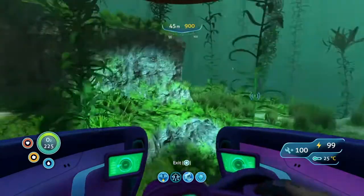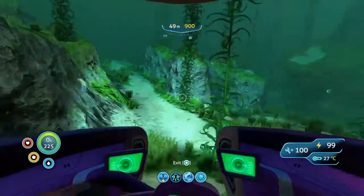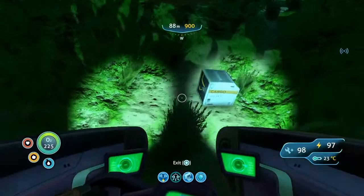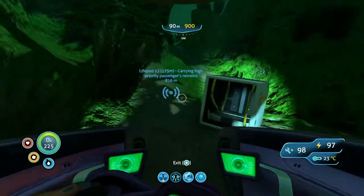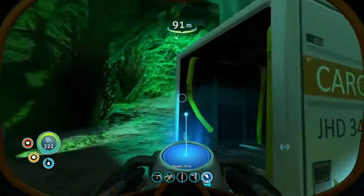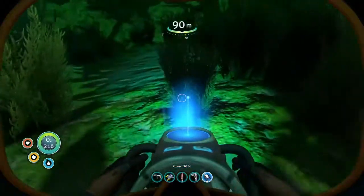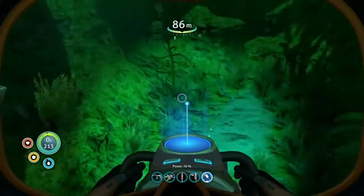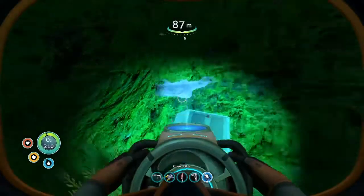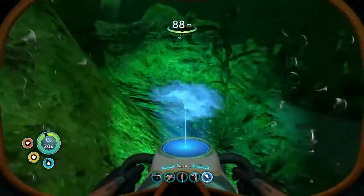Here you will be able to find both fragments scattered around in boxes. Here we can see a mobile vehicle bay fragment, and there are other boxes around here. There should be a few that have the sea glide fragments — and I found them right here.